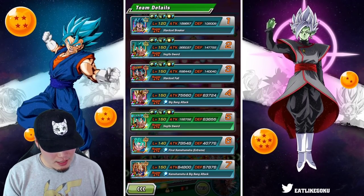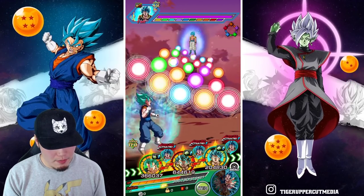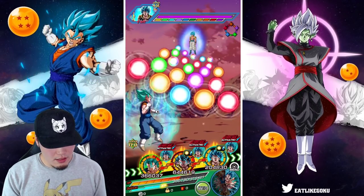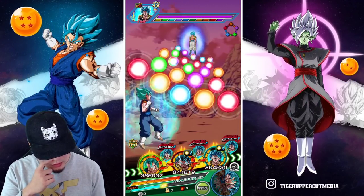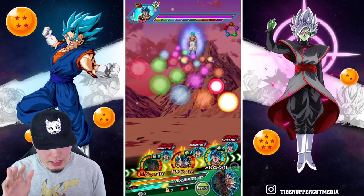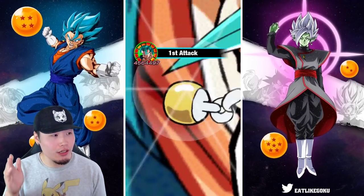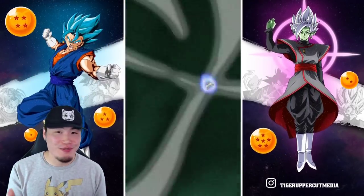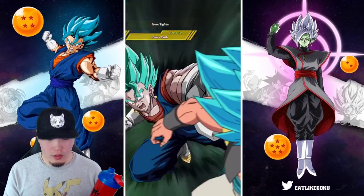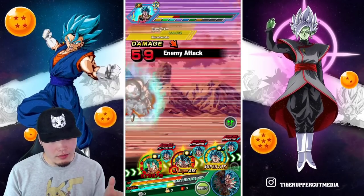Now we're on the Blue Gogeta phase. Vegito is going to be fine obviously, but Gogeta maybe not — even with 140,000 defense. I don't want to split them up though, so I'm thinking we still just keep them together and hope that he doesn't super on the second slot. We should be fine — keyword: should be fine, no guarantees though. The good thing is we do get to super first, so he will be able to raise his defense. And if we get supered by Gogeta after, it won't hurt as much.